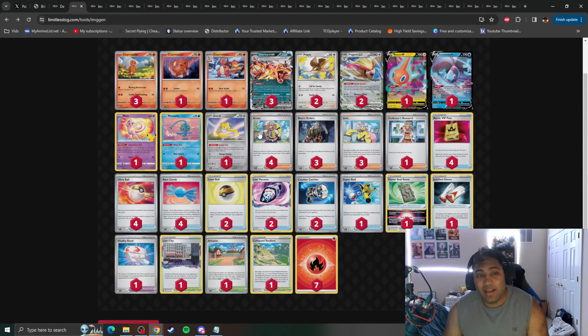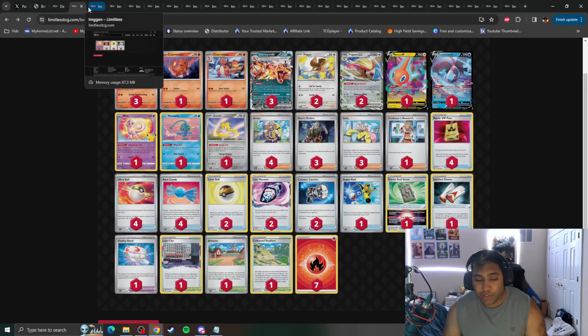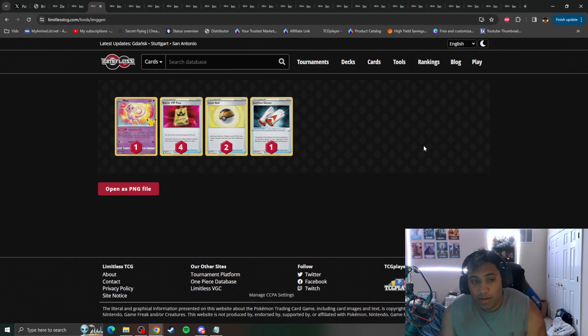Level Ball is also leaving the format, meaning that finding your Charmander, Charmeleon, or Pidgey on early turns becomes more difficult. The deck will have to start playing heavier counts of Nest Ball, maybe even Feather Ball — stuff that can be used as an item, something that Arven can find for you. You need to find ball cards that help you search and set up your board, because you're losing one of the best setup cards ever printed in Battle VIP Pass. A Nest Ball for one Charmander is just not the same. Losing Justified Gloves also makes the mirror match more interesting, as you no longer have a +30 damage boost to win at the four-prize turn.